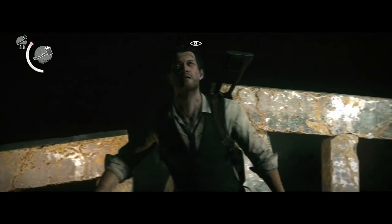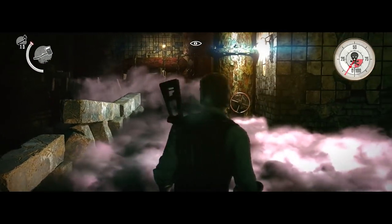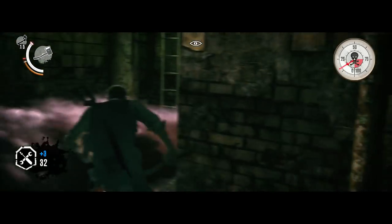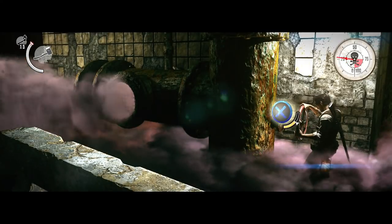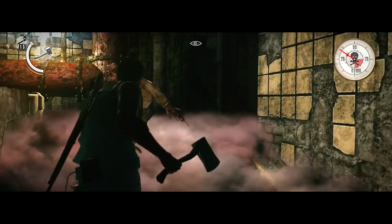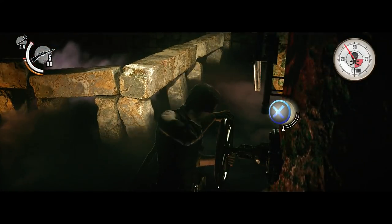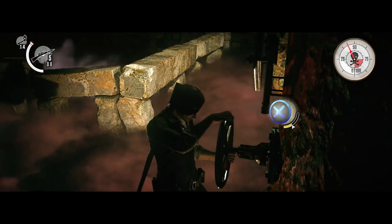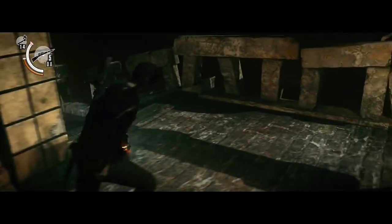Now we're going to take this ladder down — and this is not a good sign. There he is. The Keeper is the boss that we're going to face in this chapter. There is a trophy specific for this chapter called 'I Don't Have Time for This', but we'll get to it once I reach the appropriate section. After we turn off this valve, there's going to be an Alter Ego who appears. Use the axe to kill him and then burn him. Then turn off this valve and that will stop the release of the gas.